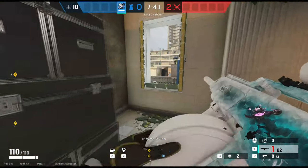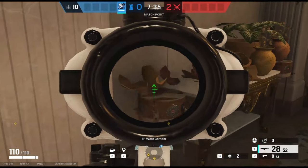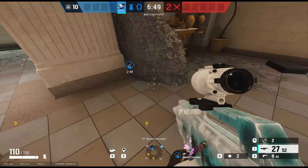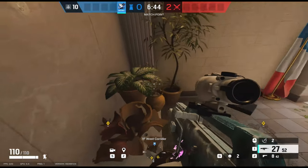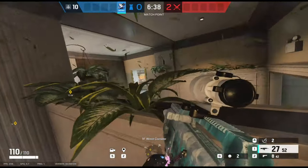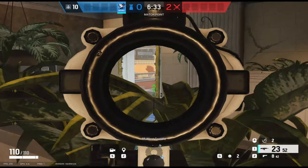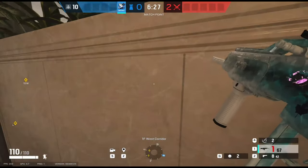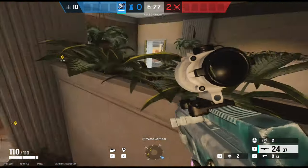You can go around to the other side and do this for anyone coming to the window outside or coming up the yellow staircase. Same thing — break the pots on the table, place the Azami barrier on the side of the pillar, and vault up on top of the table. You can then walk up on top of the pots for extra elevation, prep that window, and pick off any attackers trying to enter the building. The same goes for anyone coming up the yellow stairs — you'll be able to see most of their body as they come around the corner and they'll have no idea you're up there.